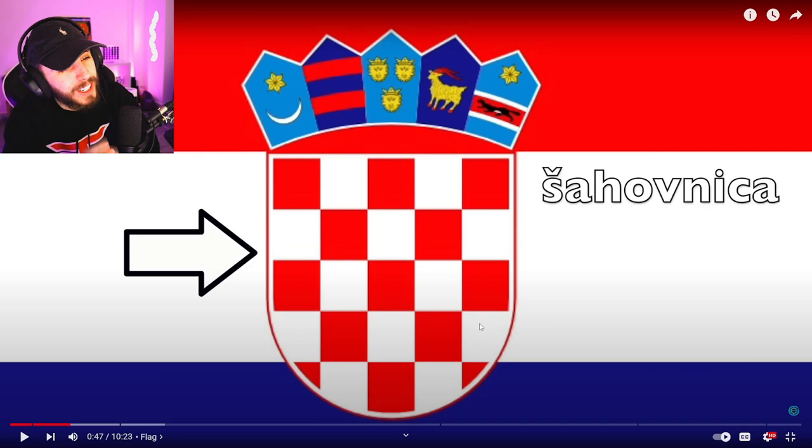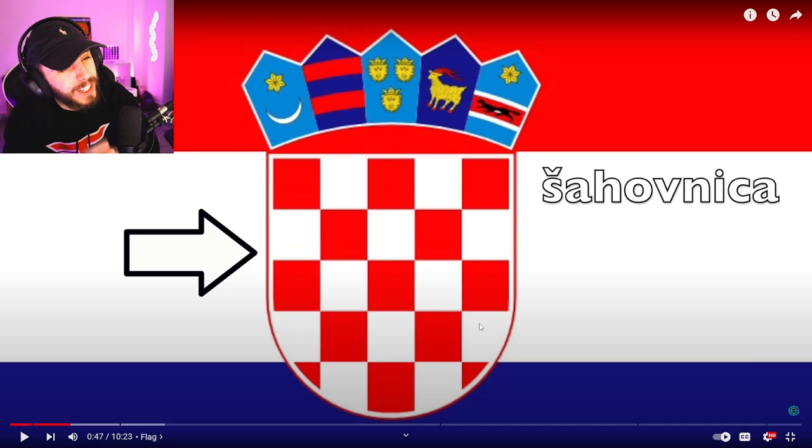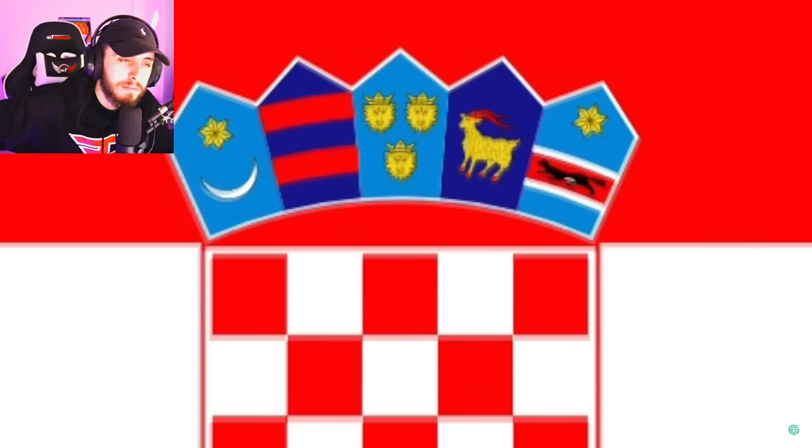I've always liked the Croatian flag. The checker part right here — I really like that. Referred to as the czechy, some will say this is because long ago there were two Croatias: one was called Red Croatia and one was called White Croatia, with little evidence supporting that theory.